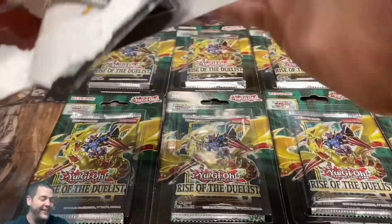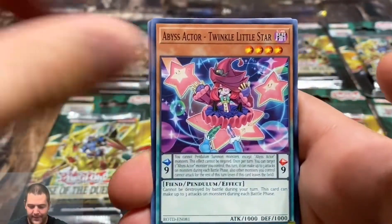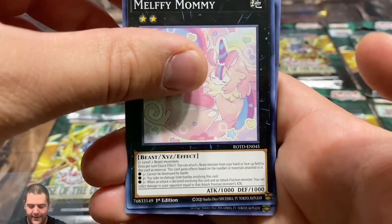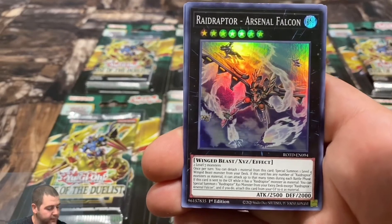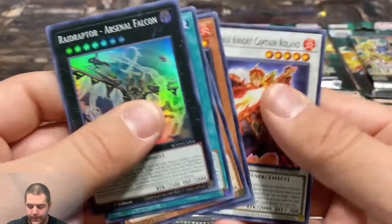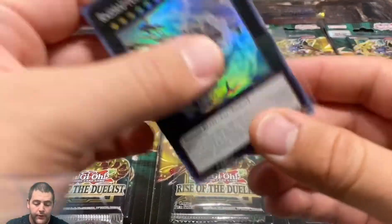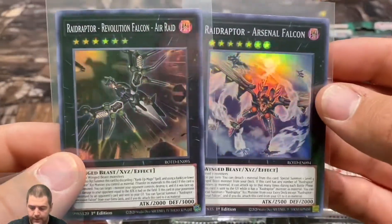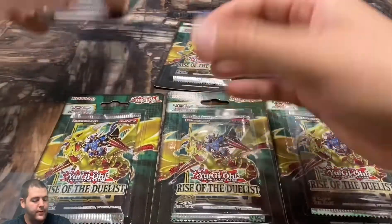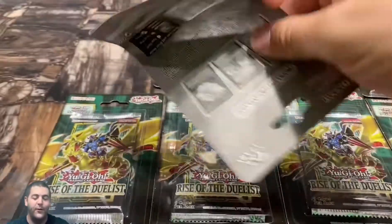Watch it be the starlight and it's like damaged already. Rise of the Duelist — these newer sets are really fun, really enjoying them. Another Raid Raptor Arsenal Falcon — oh wait, it's a little bit different than the other one. Let's look at the artwork — really cool with the black in the background. Decent pulls so far, but I know there's going to be at least one big pull.